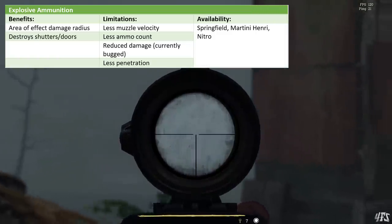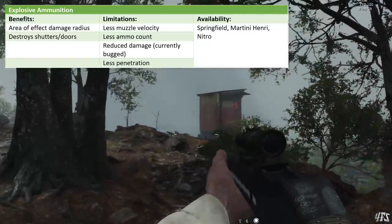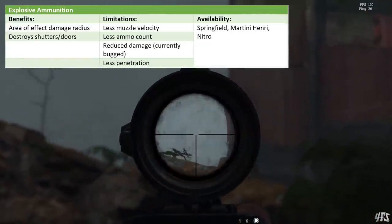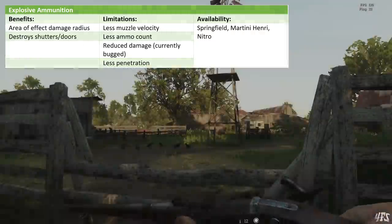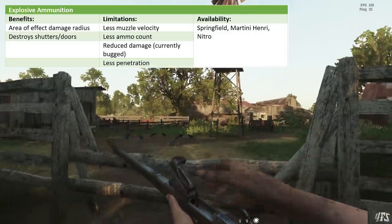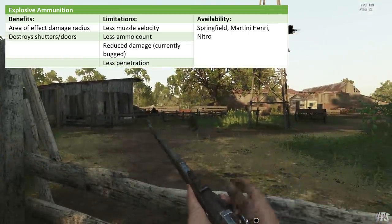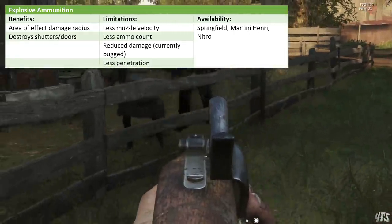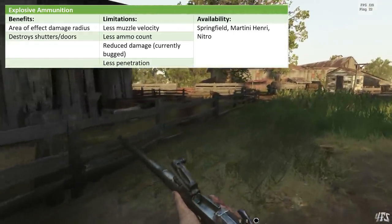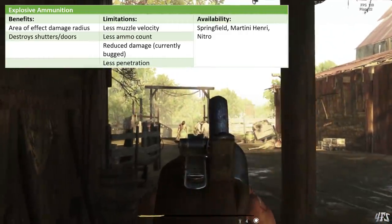Now we're looking at Explosive Ammunition. These reduce your ammo reserves and muzzle velocity, and they're supposed to decrease impact damage while allowing a radius of damage from your point of impact. Currently this seems a bit buggy — you can one-shot someone to the chest with a Martini Henry, but this is not intended. I found this ammo, while cool, is a bit of a gimmick due to the limited explosion radius. Explosive ammo is expensive and is available for the Martini Henry, the Springfield, and the Nitro.